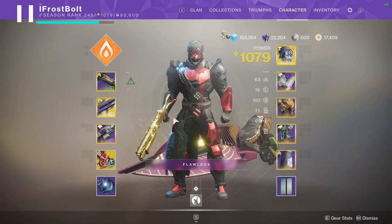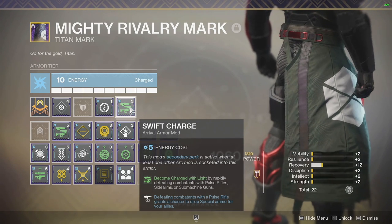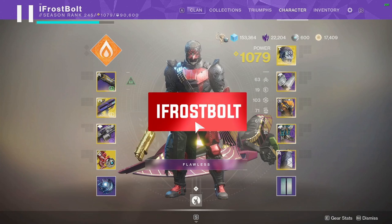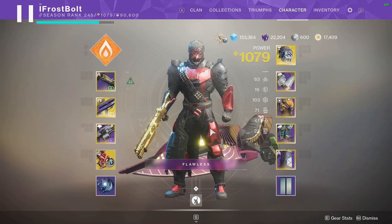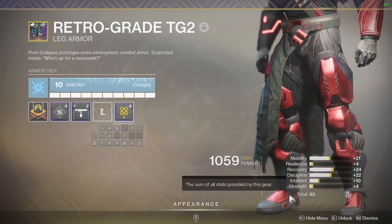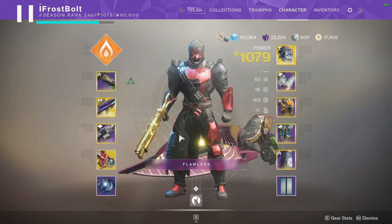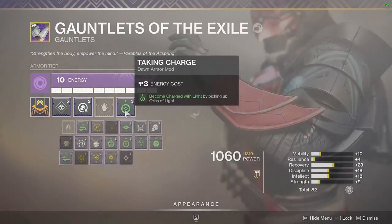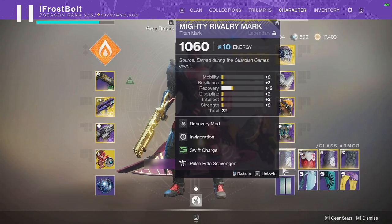This is going to be the Charged Graviton Lance build. The most important mod first is going to be Swift Charge - you become charged with light by rapidly defeating enemies with pulse rifles. Whenever you get three kills, they don't have to be a triple down, you can get them in the space of a couple seconds. As long as you keep the weapon out, you'll become charged. You're going to use High Energy Fire, getting a boost to damage. This weapon just becomes a lot more consistent and helps you hit targets so hard they just run away. We have Stacks on Stacks to increase our charges, Taking Charge to make the build more consistent, and One-Eyed Mask.